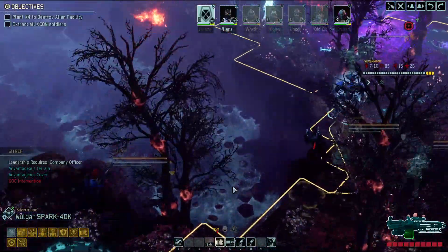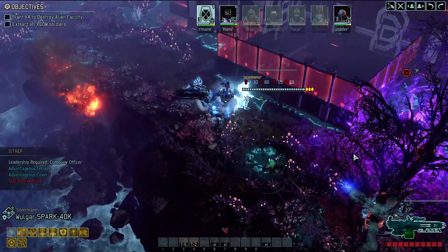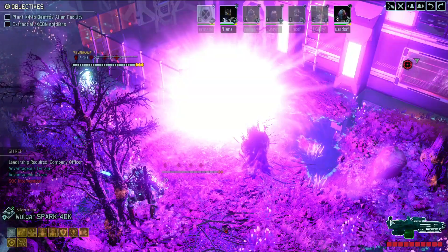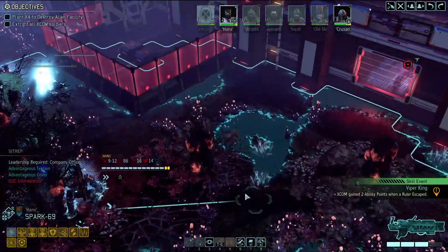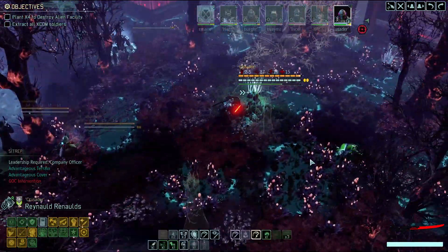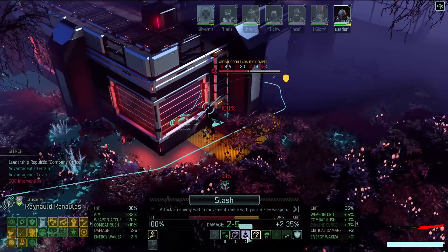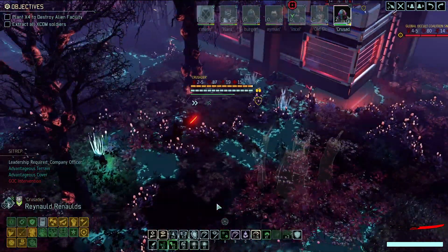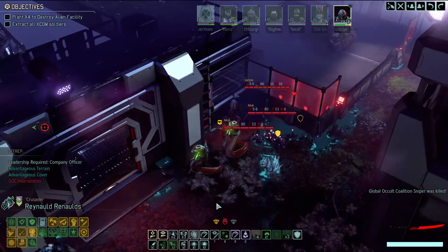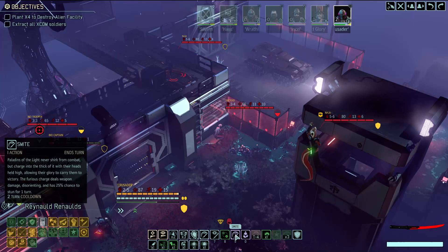You have one attack left - punch it hard! Right in your face. It ran but honestly whatever - we got ability points for it. What's most important is that when we see the Viper King again, he's a goner. Reynold, that guy is at 79 - lightning slash available, go ahead and use that. Critical hit! Hello vipers. And there's a Sectoid over there - it didn't move oddly enough.